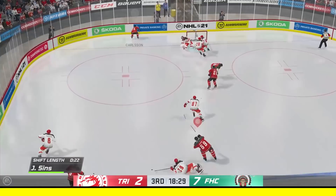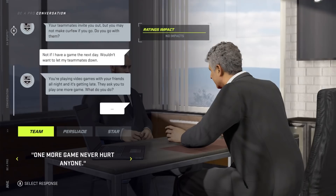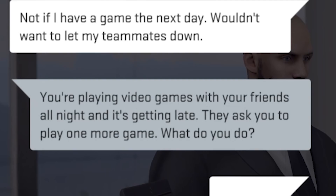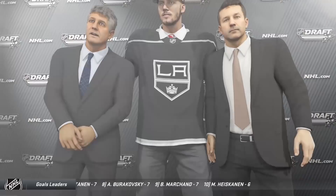Threw this guy through the goalpost. One of my favorite animations that I can do. I went through the draft process. There wasn't a lot to it. It's just a bunch of text interviews and dull animations. I did find this question interesting from the LA Kings. They said: you're playing video games with your friends all night and it's getting late, they asked you to play one more game, what do you do? I don't never leave my boys hanging like that. This is a real life answer. I told them I keep playing. Can't leave my friends hanging like that. But I was drafted second overall by the LA Kings.